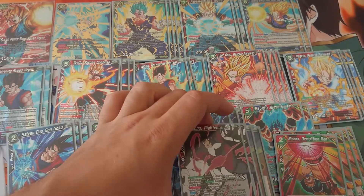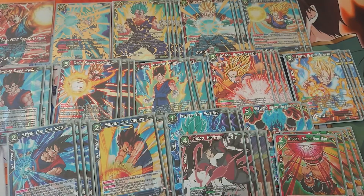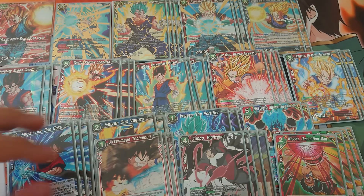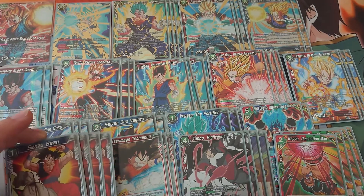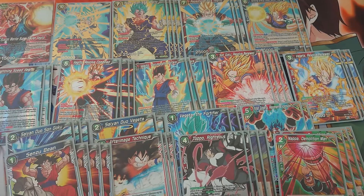For some defense, we have of course four Topos. Everything is four Topos ever since I got the other two for the fourth set — except for the Cooler deck, where you don't really need that many negates. Then we have three times After Image Technique for those sticky situations when you don't have energy and you need to survive. And of course the playmaker, the thing that speeds up any deck: Senzu Bean.